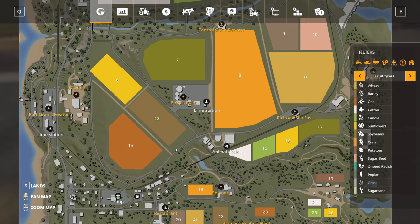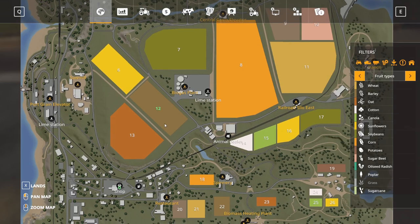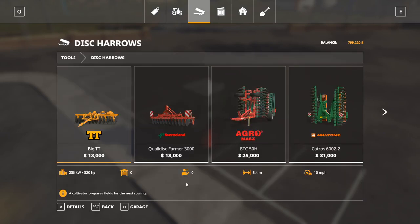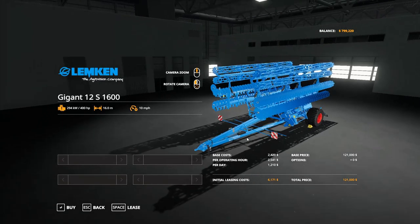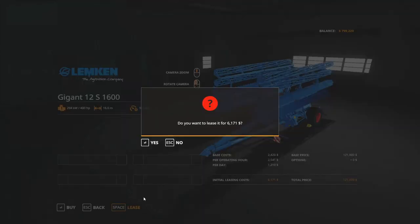For this tutorial I have picked field 12 to work with. It is a small to medium sized field and it will do us just fine. The first step in setting up your cotton field is cultivating. I like to use this Carrose, and since I already have a large tractor I'm going to pick the Gigant 12S 1600. This one does 16 meters at one time at 400 horsepower. Make sure you check this when you pick yours. I'm going to go ahead and lease this one.